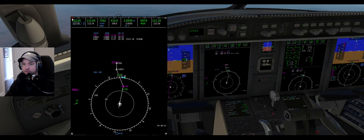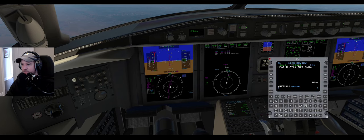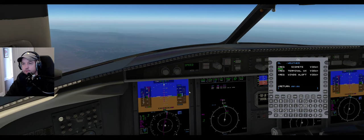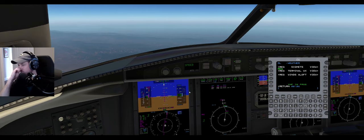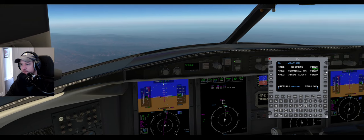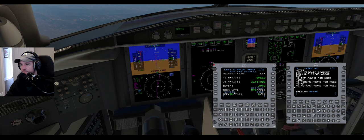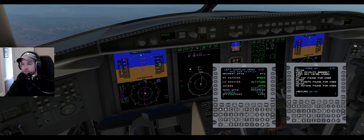Let's get the weather at Gillespie - get ahead of the airplane a little bit. Wind calm, 10 miles, sky clear. After Los Angeles, descend and maintain flight level 240, Challenger zero Charlie Sierra.